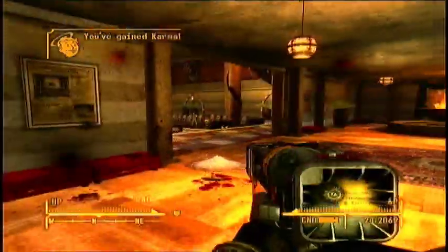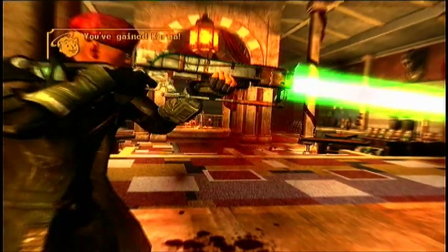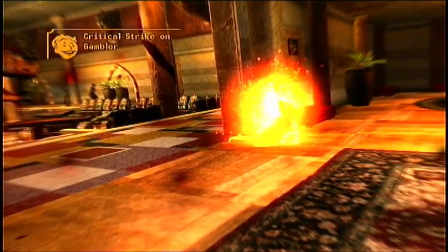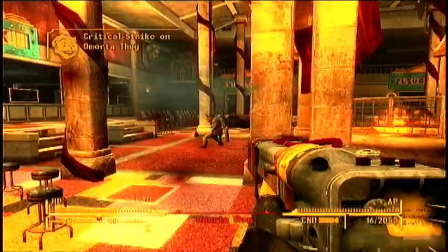The AER-14, a successor to the AER-9 and AER-12, was a prototype in development before the Great War. The unit found in Vault 22 is one of those development models, complete with exposed wiring and loose prototype circuit boards taped to the stock. The AER-14 is similar in appearance to the AER-9, although it is a lighter gray scheme with an orange-red trim. It also has two integrated circuit chips housed inside its stock, which are connected to the rest of the weapon via wires.